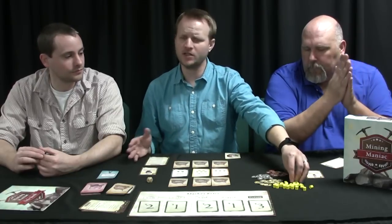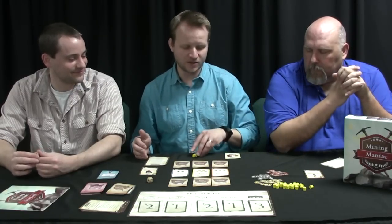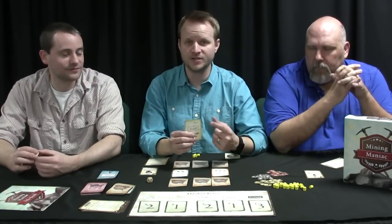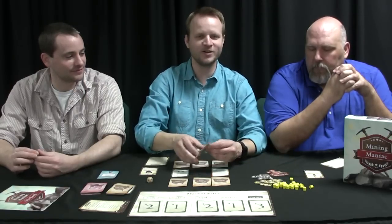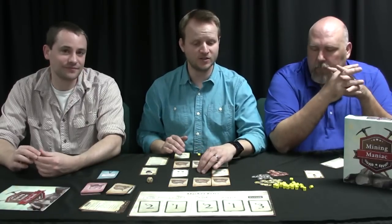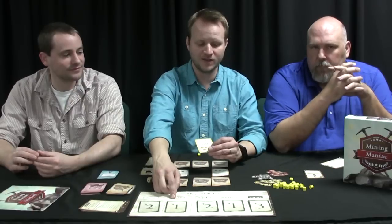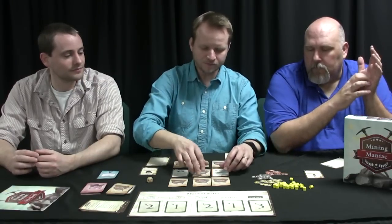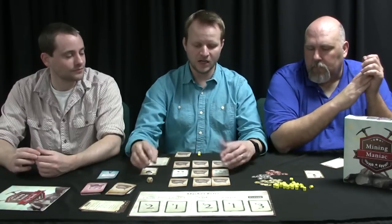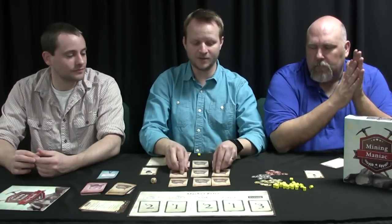On your turn you get to do two actions. You could buy workers — up to three or four per turn — paying one money per worker. The top left of each resource card tells you how many workers it costs to claim it. So if a card costs three workers, you'd pay three workers back to the labor force and receive that card. A third possible action is to sell a resource card back to the bank at the current market value. So if gold is worth five that turn, you'd receive five coins for that card.